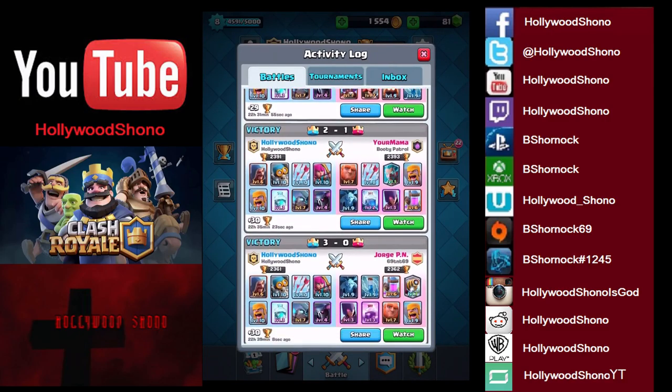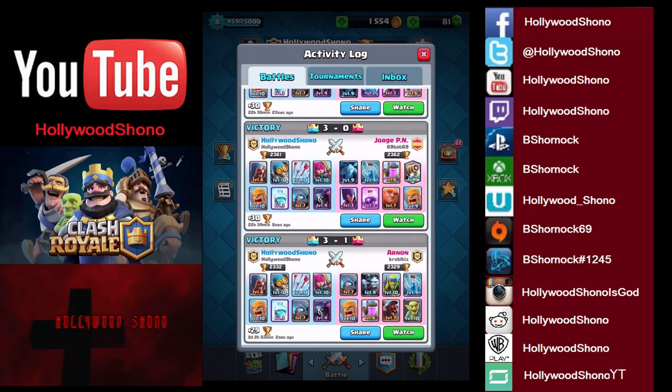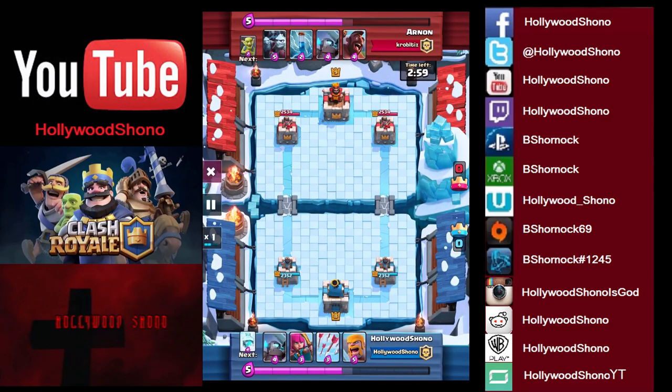Next up we have a couple more Three Crown victories. We have Arnen, who is a level nine — Hog, Zap, Mini Pekka, Minion Horde, Stab Goblins. Pretty much what people use in a troll deck.